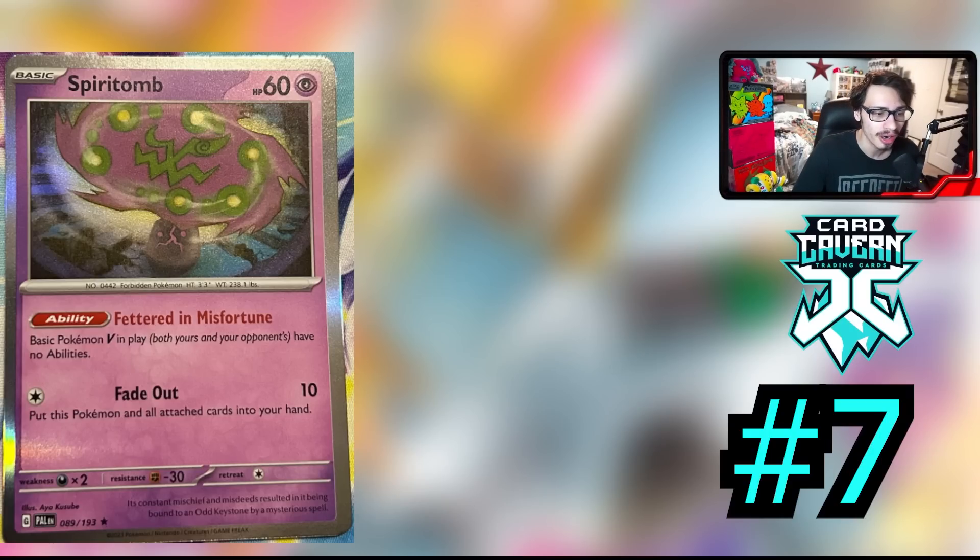Spiritomb is a very strong card. Its ability shuts off other Vs too, not just Genesect — you are shutting off abilities like Zacian V in Gardevoir, shutting off Raikou's Fleet Footed, and you can also shut off Lumineon V, which is another really big way to stop decks like Lugia or any deck that plays Lumineon. I would not be surprised if this card is a one-of in a lot of decks. While it is maybe not as good as Drapion V to beat Mew, it could be better than Drapion in some scenarios because you don't have to play a two-prizer — you're playing a one-prizer. In order for the opponent to deal with Spiritomb, they have to Boss it, meaning they're not attacking the active, and that could be pretty good.